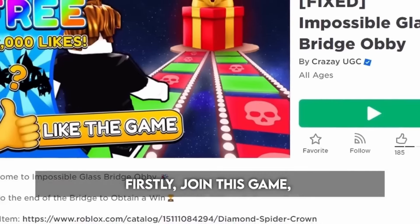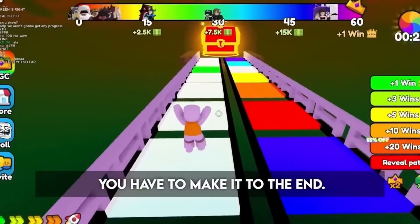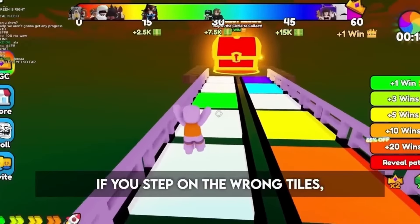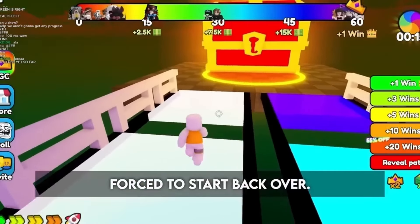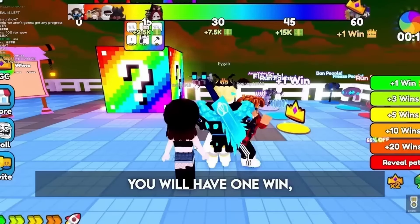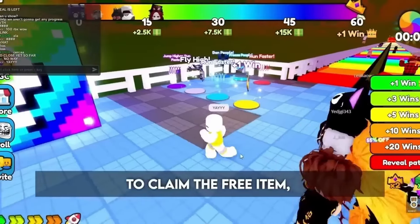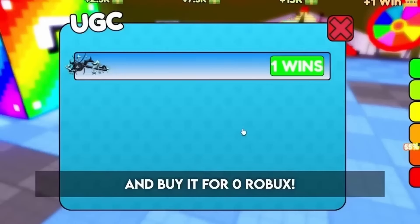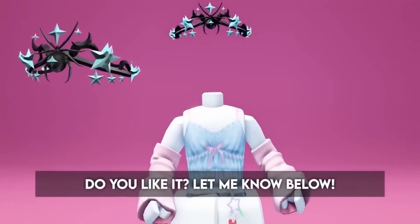Firstly, join Impossible Glass Bridge Obby. To get the free item, you have to make it to the end. If you step on the wrong tiles, you will fall down and be forced to start back over. But if you make it to the end, you will have one win and can use that win to claim the free item. Press this button to buy it for zero Robux. Do you like it? Let me know below.